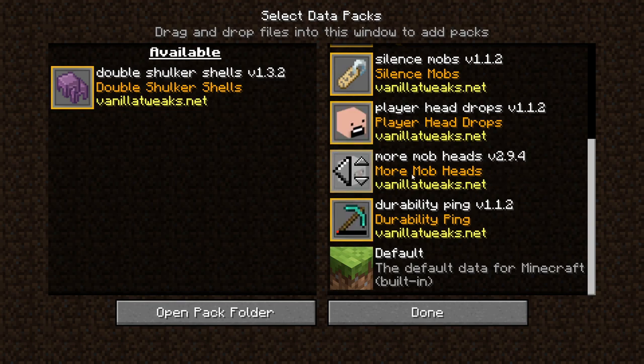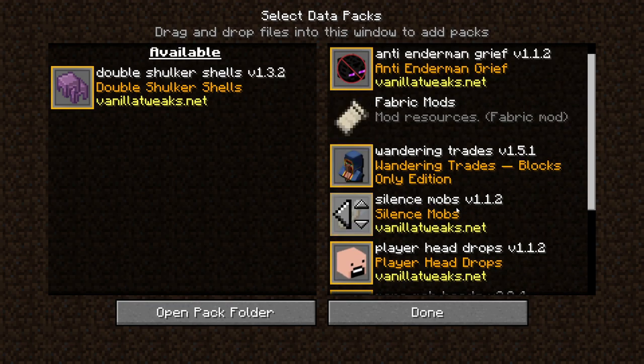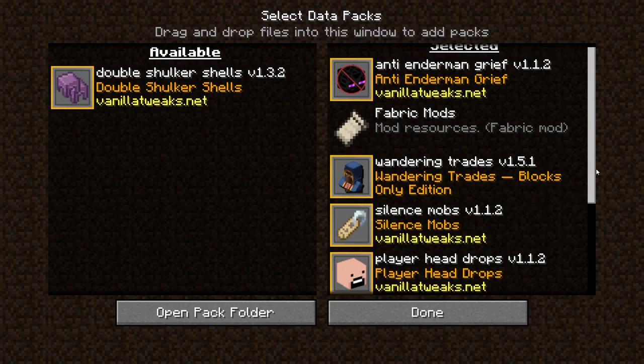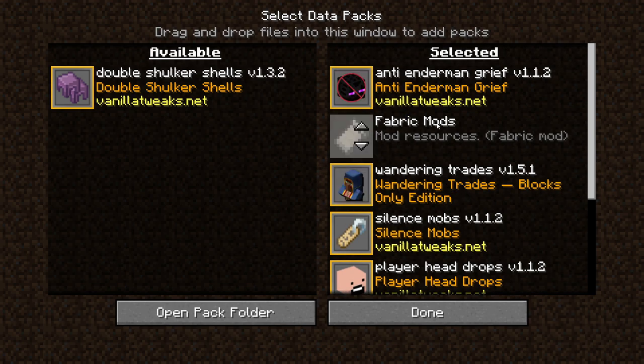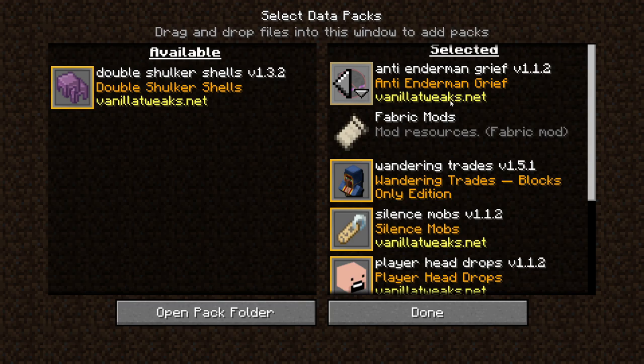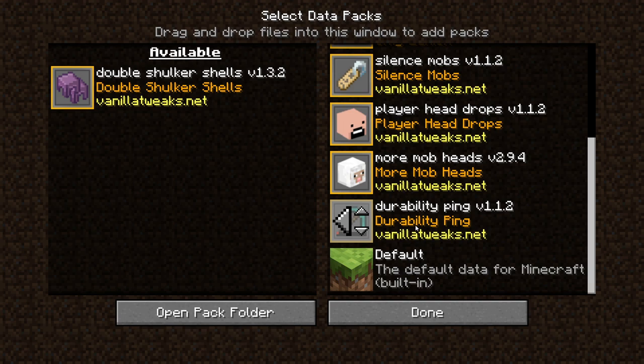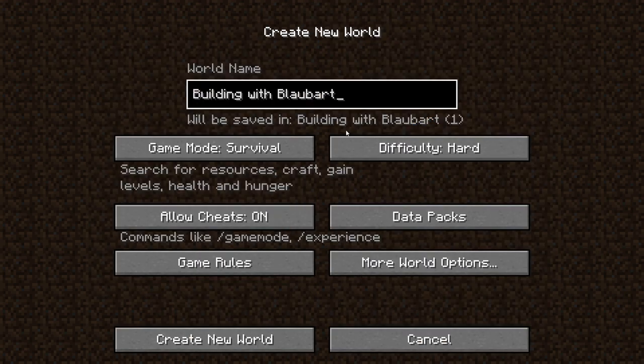As you might know from Hermitcraft, some of the data packs I have on: more mob heads as we just saw with the zombie villager; player head drops — when I get killed, my head drops; the opportunity to silence mobs; wandering trader mini block trades; and anti-enderman grief — I absolutely hate endermen taking my dirt blocks from my meticulously planned terrain. I also have the durability ping so it notifies me when I have fewer than 30 uses on my pickaxe. It's survival on hard.